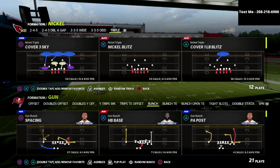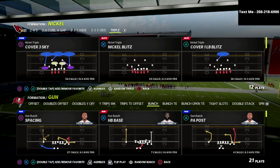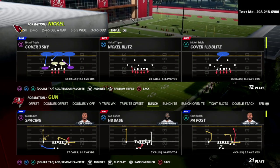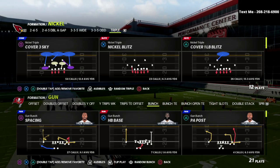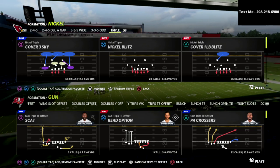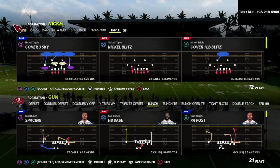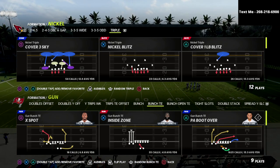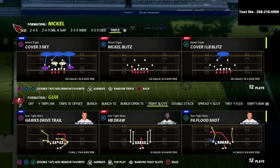There are really two primary ways that offenses can block you in this game, or how pass protection schemes work. The first one is bunch blocking and the second one is trips blocking. Bunch blocking is when the running back is on one side and the tight end is on the other side. Trips blocking is when the running back and the tight end are both on the same side. This nickel triple blitzing concept actually works against both types of blocking schemes. Bunch tight end, for example, utilizes trips blocking — the running back and the tight end are on the same side.